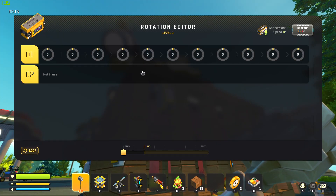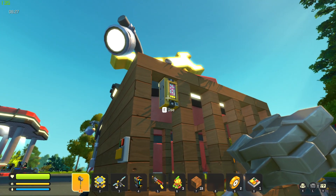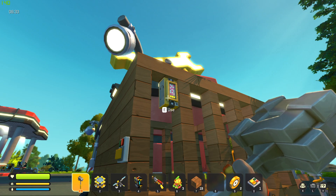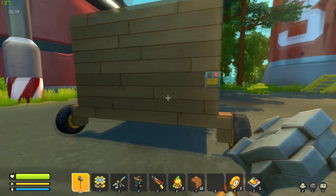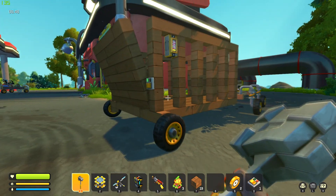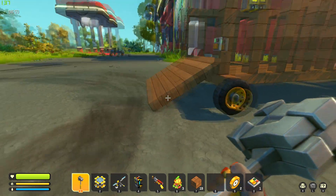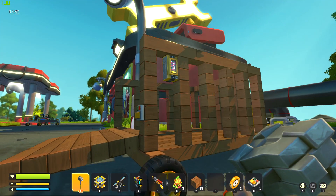Now grab your connect tool and connect the switch to the controller, then the controller to one of the bearings — you only need to connect to one, not both. Open up the controller. The rotations work like this: when it's off, set it to zero so the door is straight up and down. The second setting, set to about 120 degrees in the forward direction. Once that's set, press the button and the door opens. Press it again and it closes.